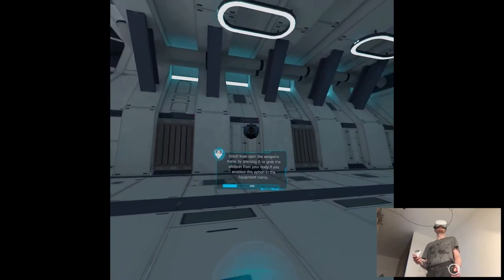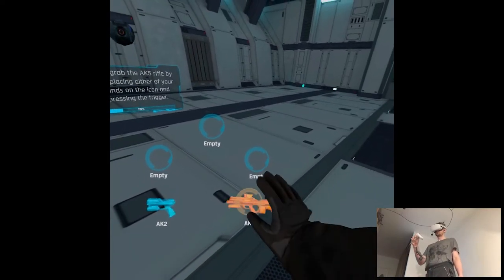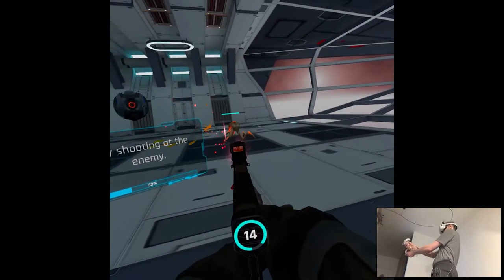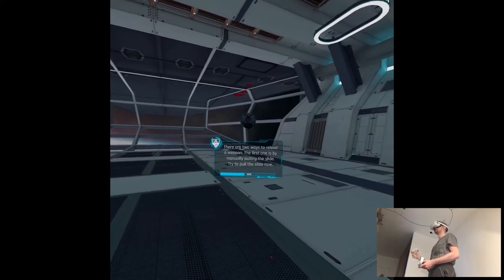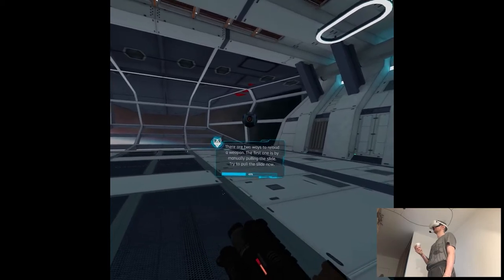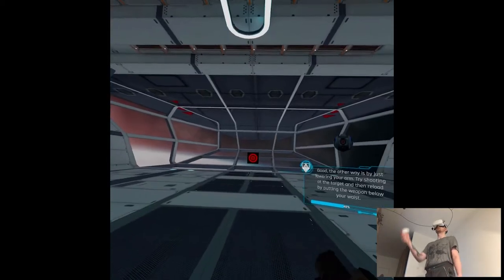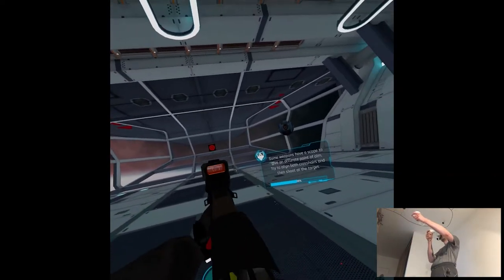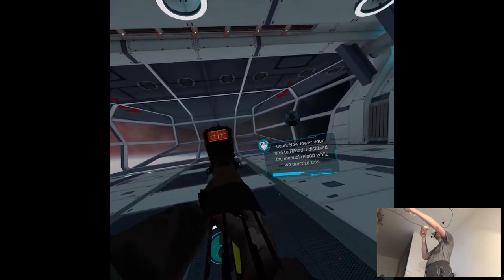Now open the weapons menu by pressing X. Grab the AK-5 rifle by placing either of your hands on the icon and pressing the trigger. Try shooting at the enemy. There are two ways to reload a weapon — the first is by manually pulling the slide. Try to pull the red slide now. The other way to reload is by just lowering your arm, so you have a choice. Some weapons have a scope to give an accurate point of aim — I like this scope. Now lower your arm.